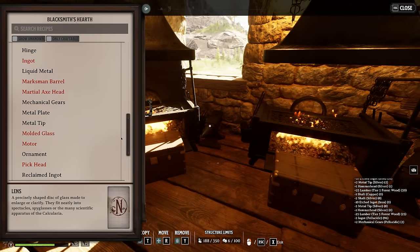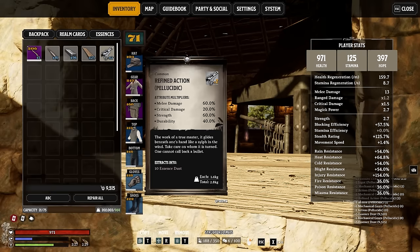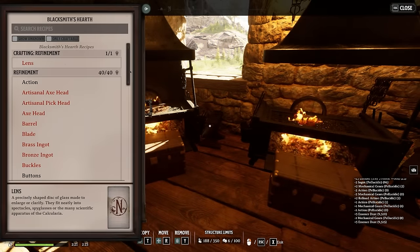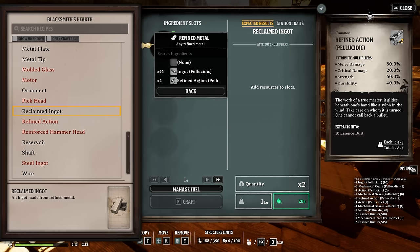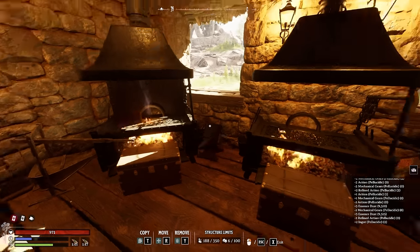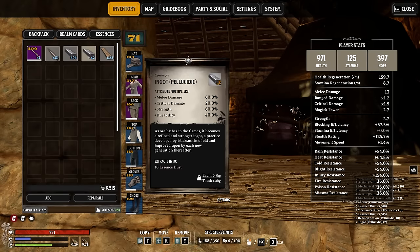If we go back to the hearth and create a refined action with both these items, we actually double both the strength and melee from 30% to 60%. With this refined action, we basically double the stats of this type of ingot. Now we want to make a refined ingot with two of these items, because then we can turn it back into a reclaimed ingot — a regular Palocytic ingot. The original comes with 30, 10, 30, 20 on the stats, while the new one comes with 60, 20, 60, 40 — double the amount.